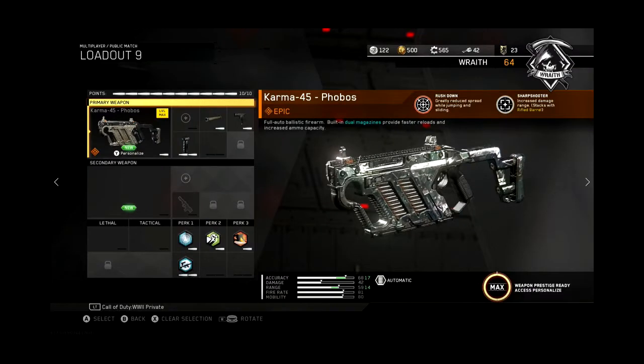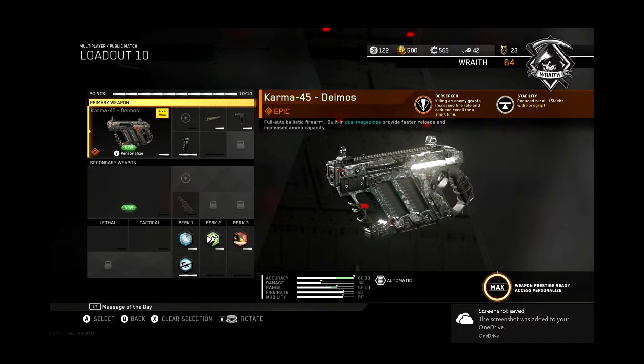Which epic variant is better — the Karma 45 Phobos or the Karma 45 Deimos? We're going to find that out in today's video. The Phobos equips with Rushdown and Sharpshooter. The class setup uses long barrel, quick draw, and foregrip. The Deimos has Berserker, which increases fire rate and stability — using long barrel, foregrip, and quick draw, just like the Phobos.